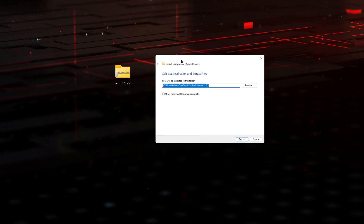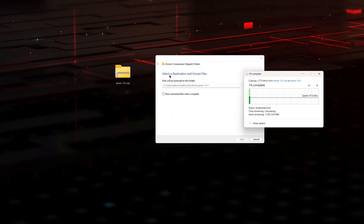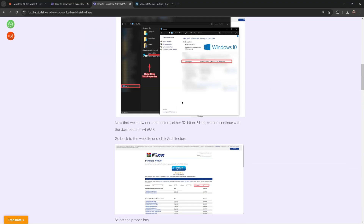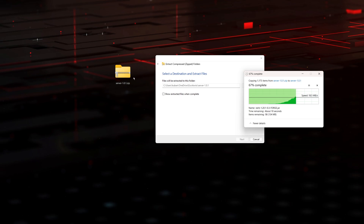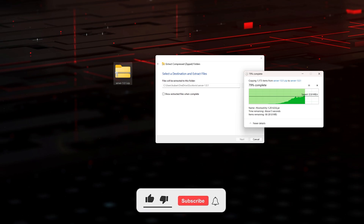If you're using Windows 11, you can do the same thing by right-clicking and clicking extract all, and it will extract into a folder on your desktop. If you're using Windows 10 and don't have software to extract zip files, I'm going to leave a guide in the description on how to download and install WinRAR, which will allow you to extract zip files like this one on Windows 10 or older.